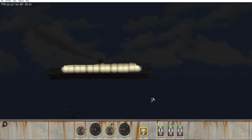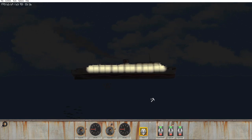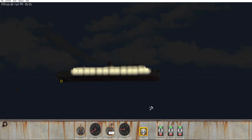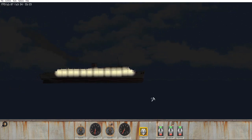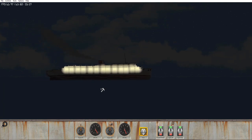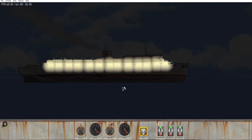Now to simulate those torpedoes, we're going to be using our trusty old RC bomb. So let's go ahead and stop the ship, and then we will fire some torpedoes at it — or basically put some bombs on the hull. Same thing.